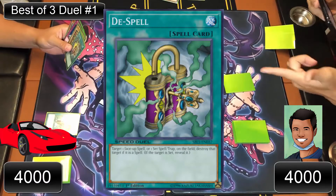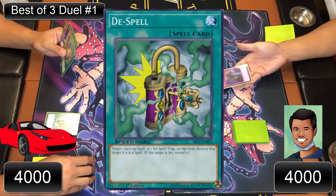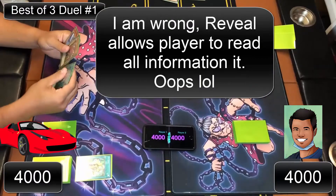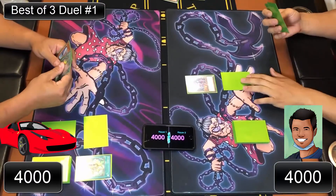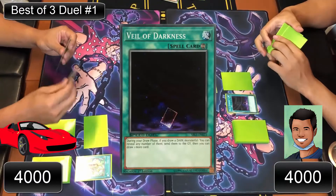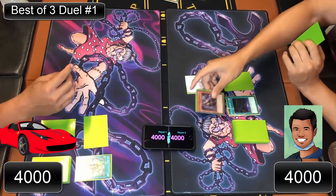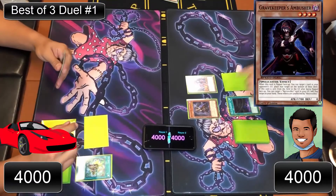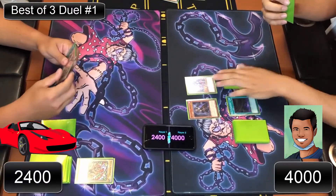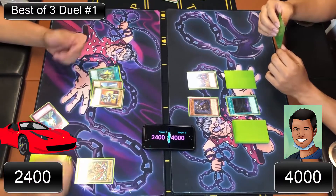A D-Spell is activated targeting a face-up spell or set spell/trap on the field to destroy it. Veil of Darkness is then read: during your draw phase, if you draw a dark monster, you can reveal any number of them, send them to the graveyard, and draw one more card. The first duel ends quickly — one player concedes after a bad draw, shaking hands.